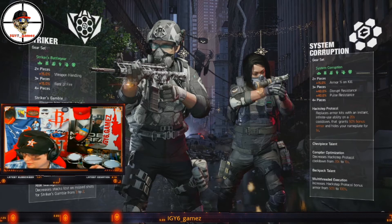This other build here on the right — this gear set is System Corruption. This is an exclusive dark zone loot set. It kind of reminds me somewhat of a Nomad with a twist as well.